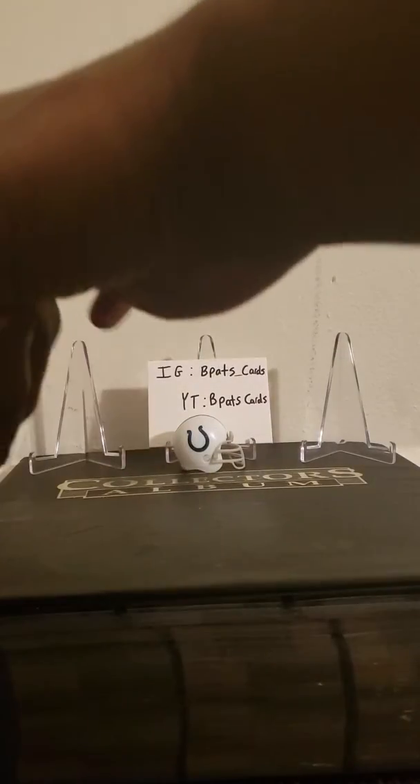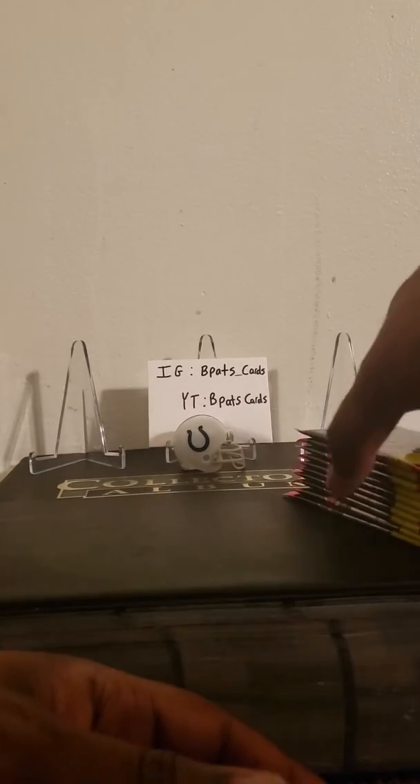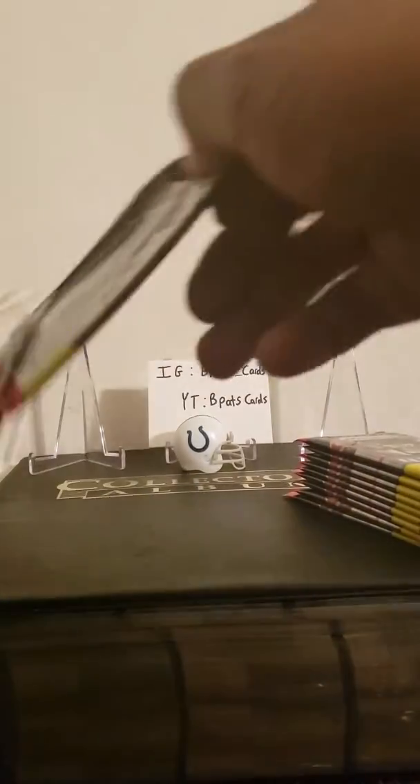We get 10 packs per box, 4 cards per pack — one, two, three, four, five, six, seven, eight, nine, ten. We're just gonna mix them up a little bit so we don't pull the auto off fast. Alright, let's get into it — ripping pack one.